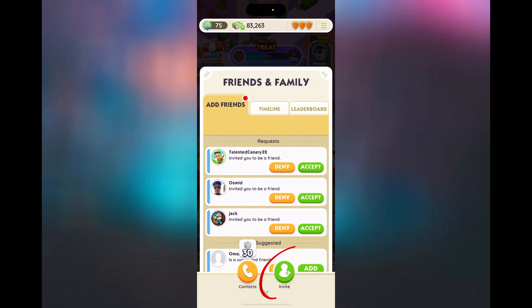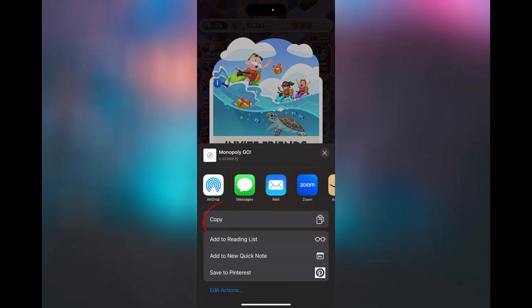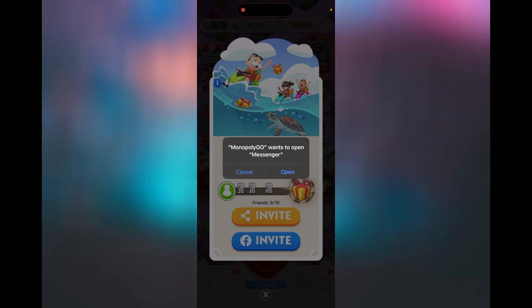Or you can press the green invite button, and then you can invite friends by either pressing the orange button and copying the link to send to them, or you can invite them via Facebook.